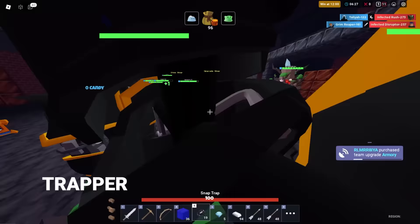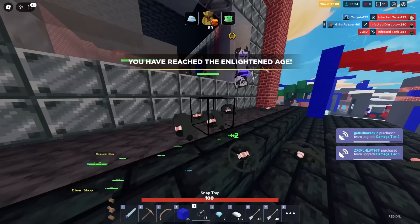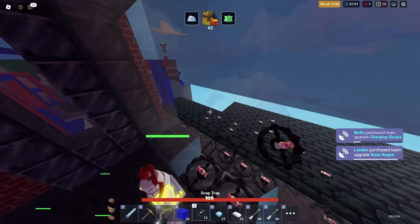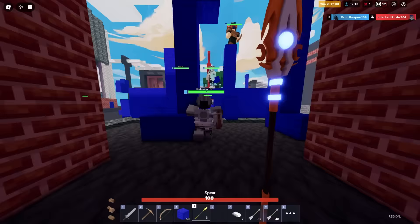Number 39 is Trapper. Such a fun kit to troll zombies with — a ton of traps everywhere. Just when they think they can get in, snap, they're stuck in a trap. Then they move again and snap — another trap, and another. We did them kind of dirty. Were my traps overkill? I think I could have used another hundred or two. It's so much fun placing these everywhere.